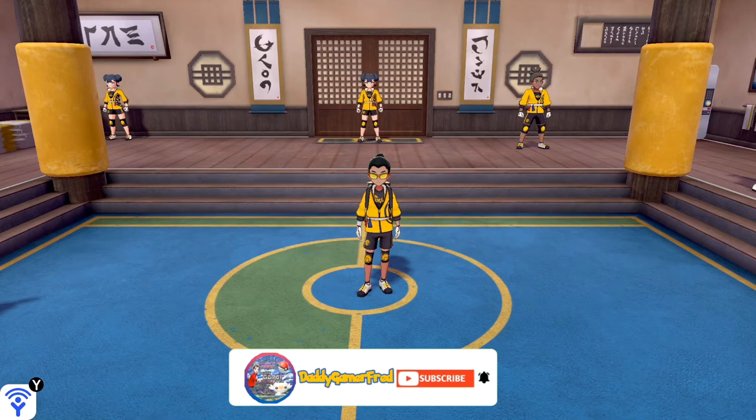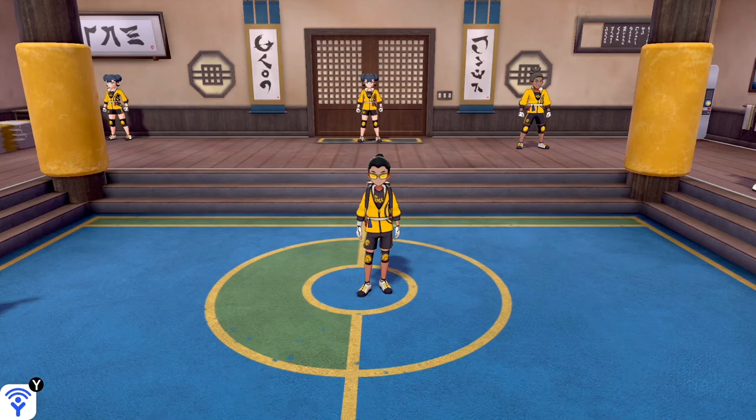What is up guys, I'm DaddyGamerFred back again with another Pokémon Sword and Shield news update video. This one is going to be a very quick one — I'm going to get straight into it. The Pokémon Company released a brand new code for a competitive Porygon 2, not to be confused with the competitive Porygon they're going to release a code for within a few hours. The code is going to be in the description as well as the pinned comment of this video.